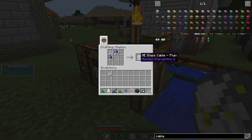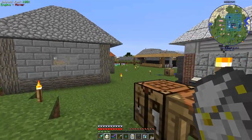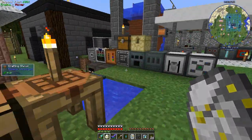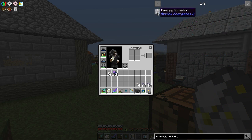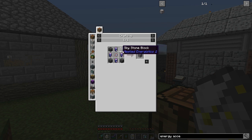With which we're going to make a couple stacks of Fluix cable to get us started. We've got plenty of quartz fiber left so I'll be able to make more as I go as I get more charged certus. Now I need a way to actually power the inscriber. For that we're going to need an energy acceptor, which takes pure Fluix crystals.